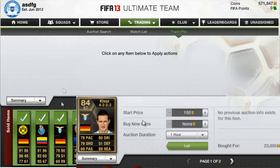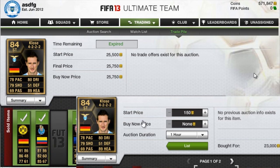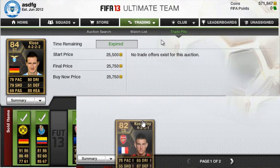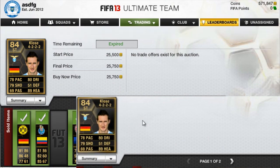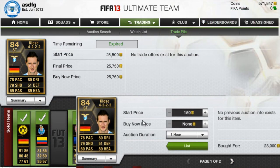Moving on, the next player we have is Close. You can see I'm selling for $25,750 and I bought for $23,000. Very little profit on this one — the price didn't really go anywhere. But still, it was a profit of around $1.4K–$1.5K, something like that. Pretty decent.